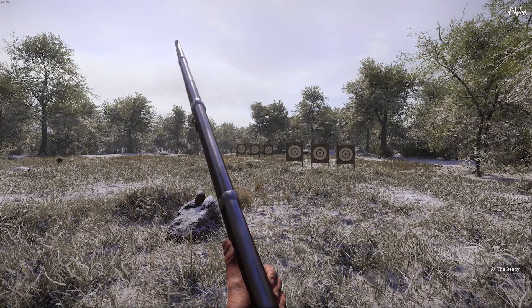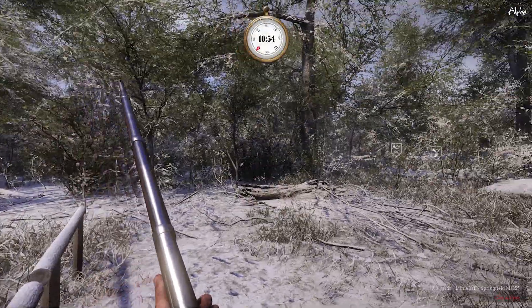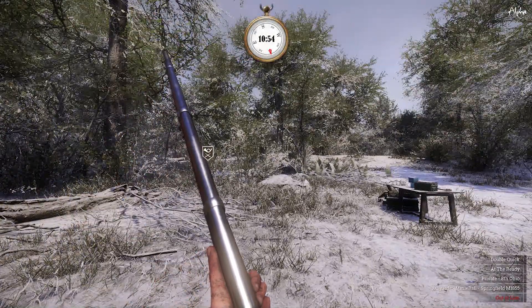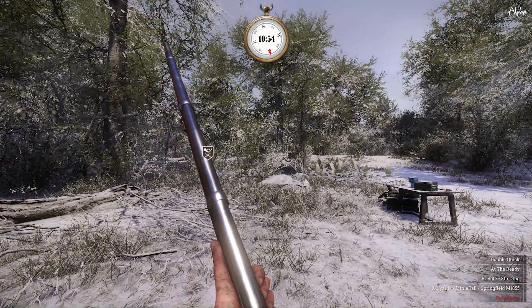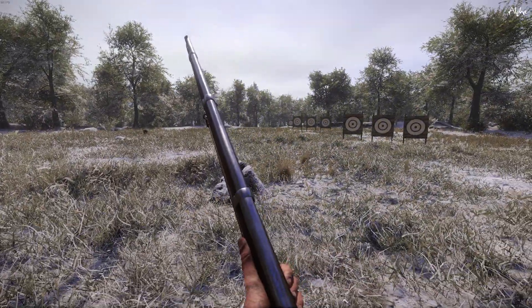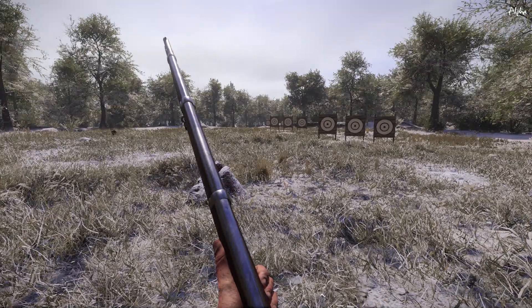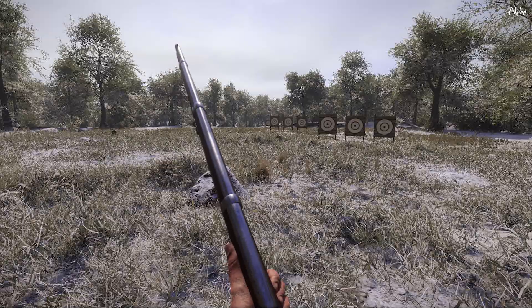If you're brand new to the game and you just want to learn how to shoot, all you need to do is come to the range and find your target. If you're on the Union side, the range is to the north. If you're Confederate, you can pretty much see the range right from where you're at. The Union range is quite a walk away — thank you devs for making our lives miserable.